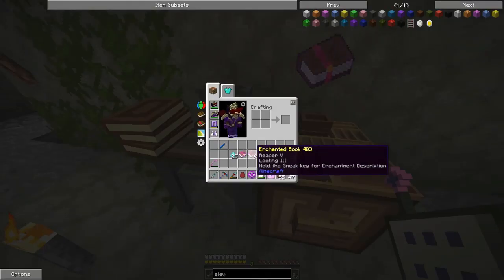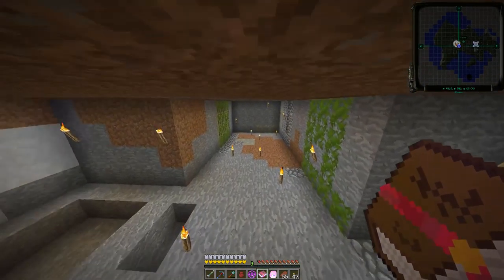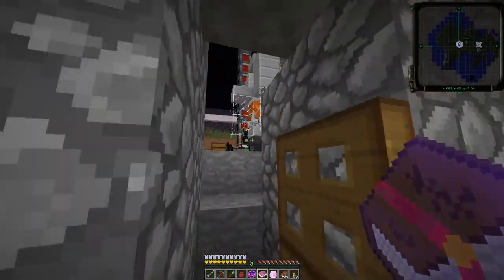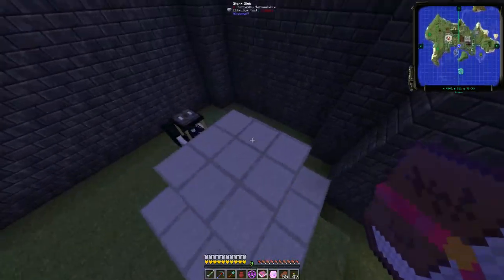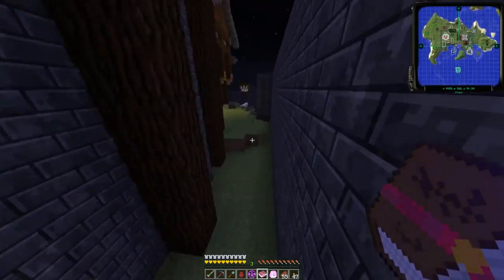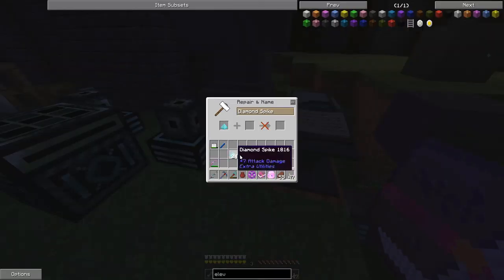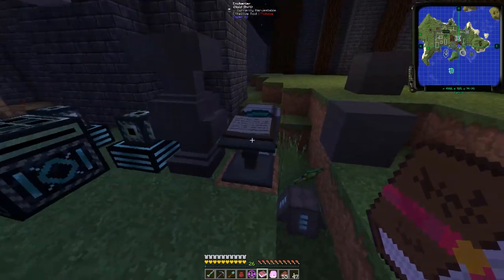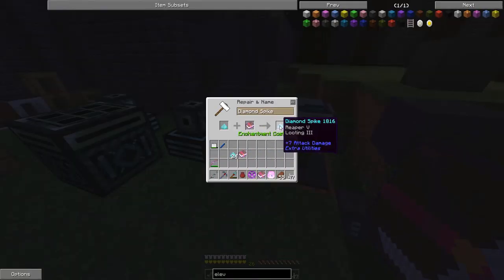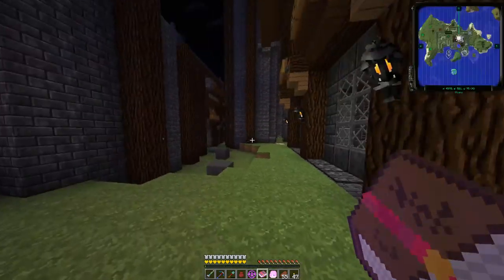We're going to have to do this 25 times to get all of those books — I'm not going to bring you along for all of that. Let me show you the enchantment. Get away from the chickens — they're so loud. I also set up a little auto essence berry farm here and we'll move that to a more proper spot with the other ore berries. Let's put a diamond spike in — it's going to take 26 levels. I've got some levels sitting over here from when I had spawners in the basement section. There we go, one spike done.